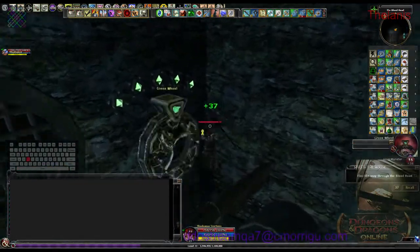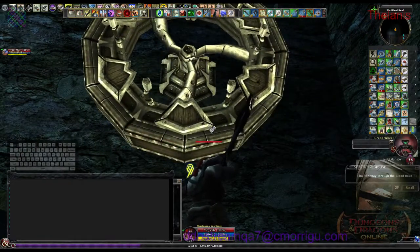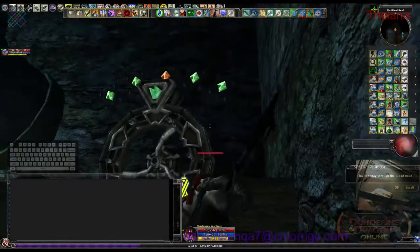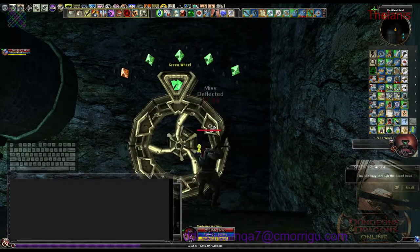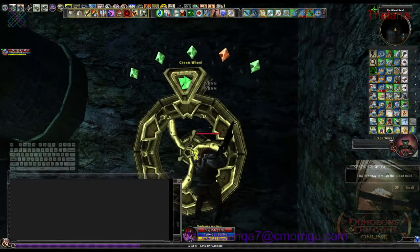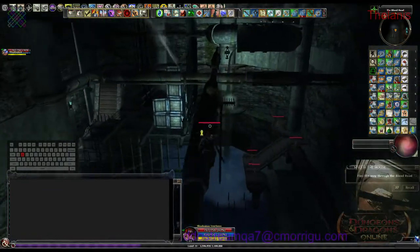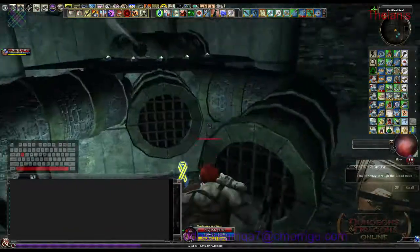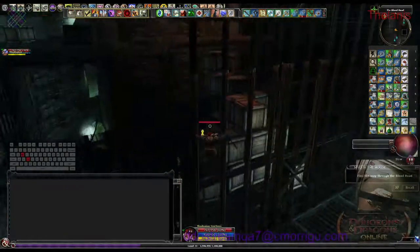This wheel here you want to turn twice. I had a little bit of lag so I actually turned it three times, but not a big deal. The way you want it to look: the second one from the right should be orange. If that's the case then you're set — that lets you get this air jet which is essential for getting up here.